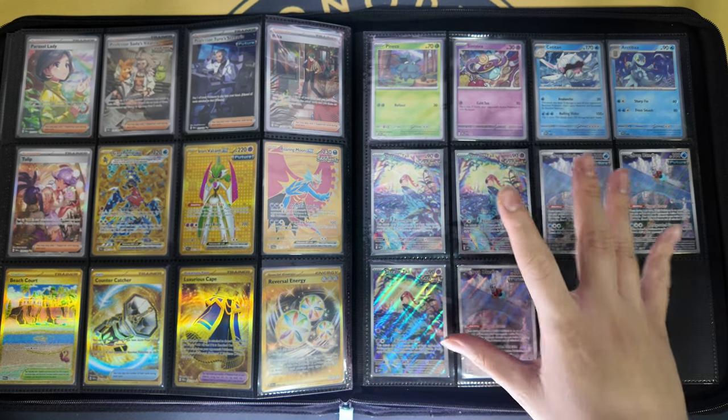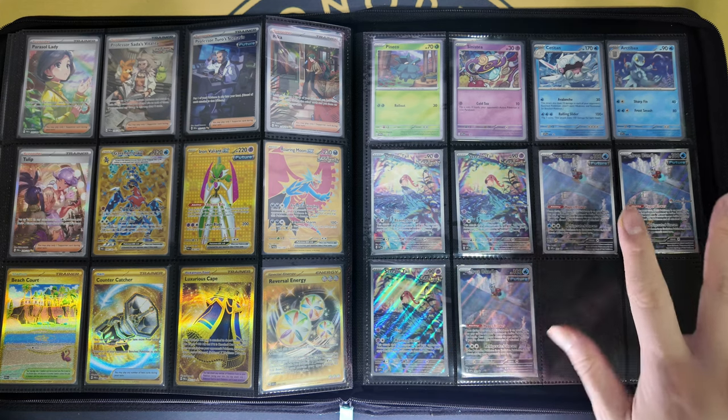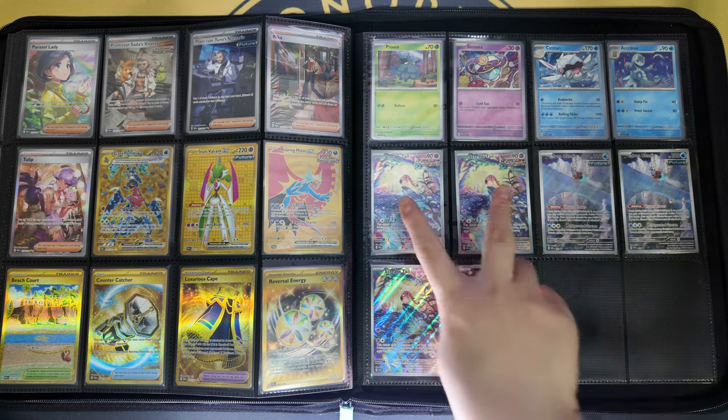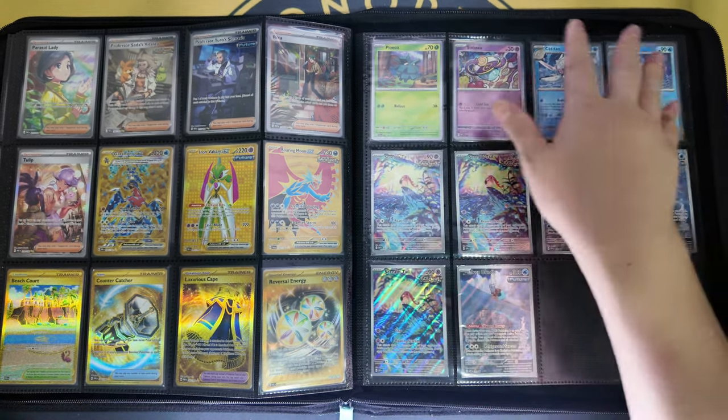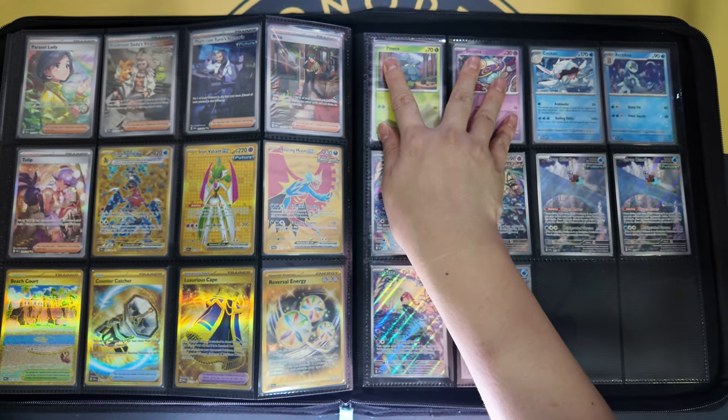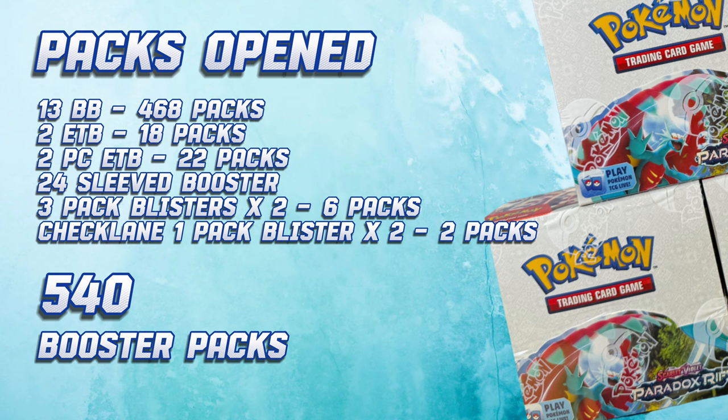Last and finally, we come to the promo cards. These two are from the Elite Trainer Box Pokémon Center version, so I got double of each. In terms of the number of packs we opened — we opened 13 booster boxes, which is 468 packs; 2 Elite Trainer Boxes giving 18 packs; the Pokémon Center ETB giving 22 packs; 24 sleeve boosters; 3-pack blisters x2 and check lane 1-pack blister x2 — giving us 540 booster packs in total.